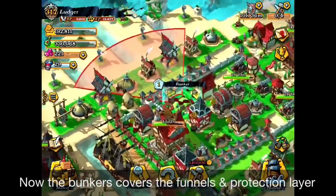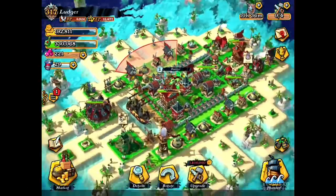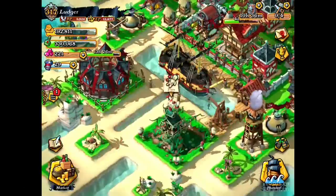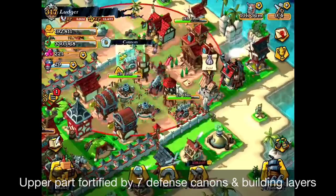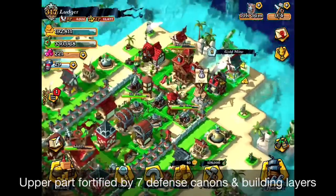Symmetrically on the other side, the same layout applies — the bunker will be covering that side too. On the south side, if enemy troops attack, the ship will be protecting that side. And if troops come from the north side, it's been fortified with seven cannons, so it's not going to be easy to attack from the north either.